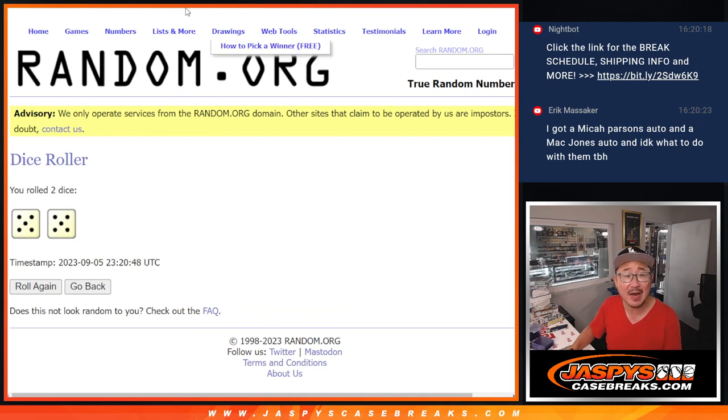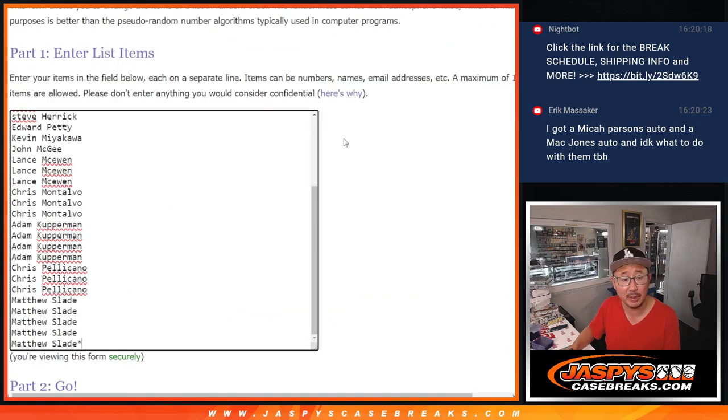Let's roll it, randomize it. Five and a five — ten the hard way. Different dice roll for the giveaway, as always.